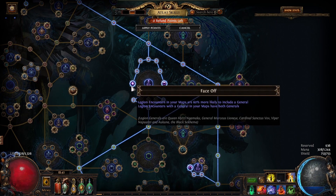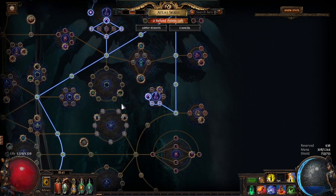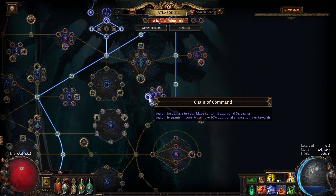Optional: Face Off — I would only take that if you are not going to use a Gilded Scarab. This works like a mini Gilded Scarab. Legion encounters in your maps are 60% more likely to include a General, and Legion encounters with a General have both Generals. The last one I would take if you have enough points is Chain of Command — Legion encounters in your maps contain 2 additional Sergeants, and Legion Sergeants have a 20% additional chance to have rewards.